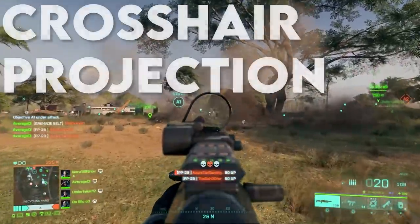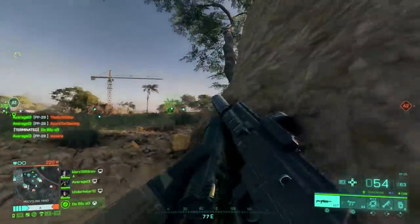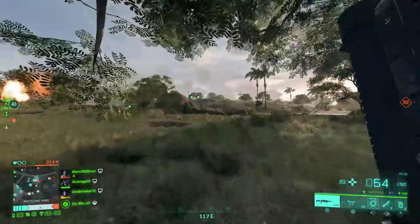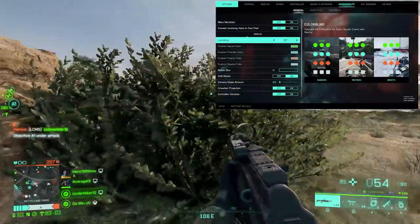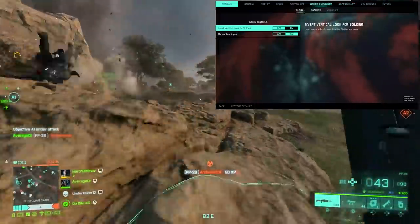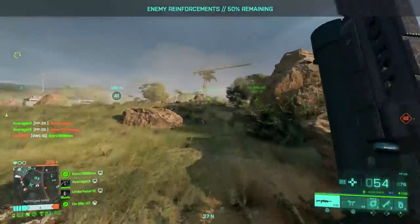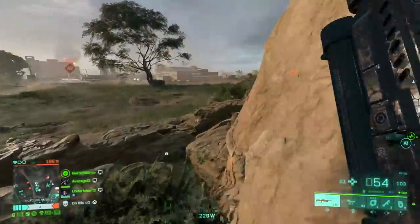Number 2: Crosshair Projection. If you want a full settings guide, Broken Machine, Get Good Guy, and The Tactical Brit are three YouTubers I'd recommend. But for this setting, head to Accessibility in the Settings tab, tab over to General, and near the bottom you'll find Crosshair Projection. What this does is keep your crosshair literally always in the center of your screen, so wherever your crosshair is when you zoom in and ADS, you're going to be aiming at the center of that spot.